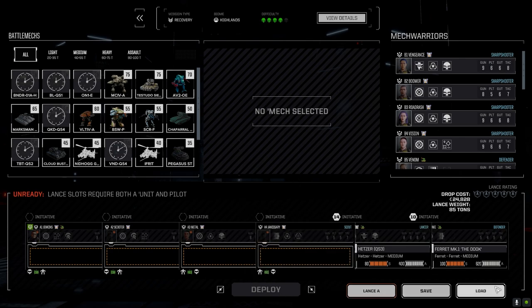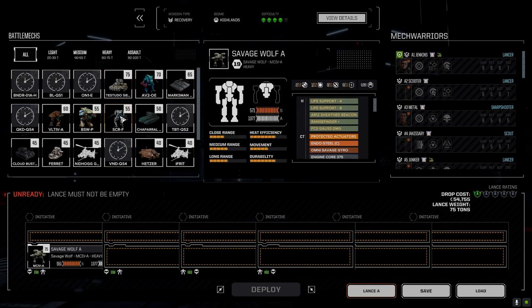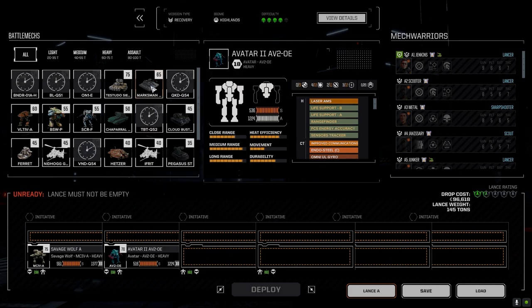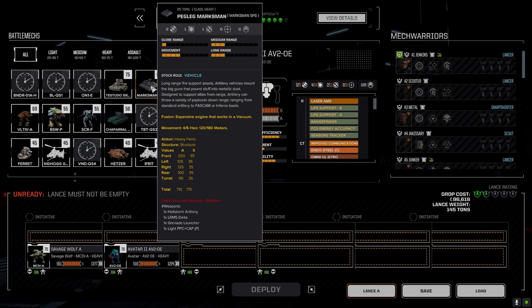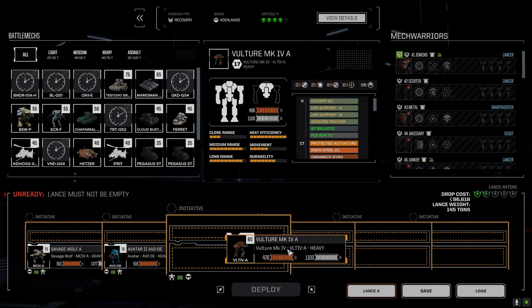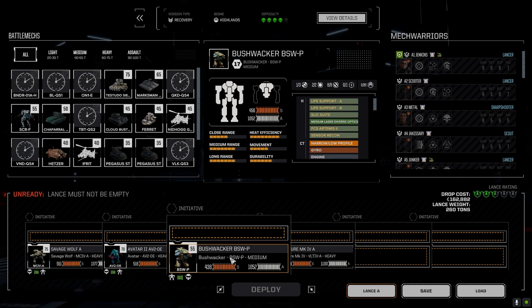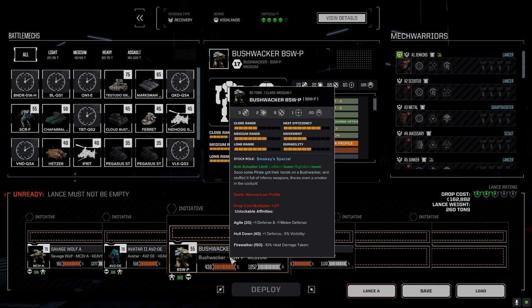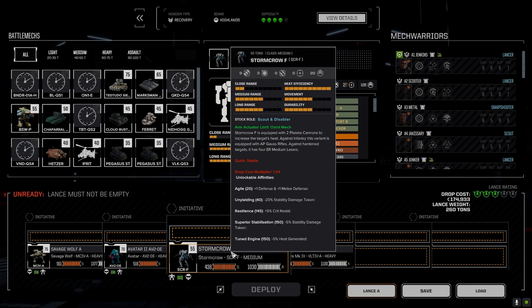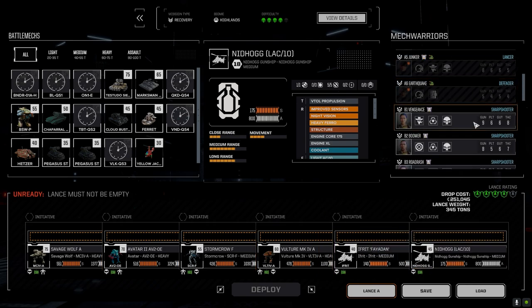Let's load, clear, apply - we're going to be building a new lance here. With the number of guys we're up against I'm going to bring the Avatar. The Vulture with the double racks - I wasn't a hundred percent happy with last time. Maybe the overheater, because if there's quick sell I'm definitely going to want to overheat them. Although I think we bring the Storm Crow instead for continuous firepower, because if this battle goes long the Bushwhacker's got three salvos of rockets and then it's kind of mediocre. For overheat we've got the Ifriti and the Nidhogg.